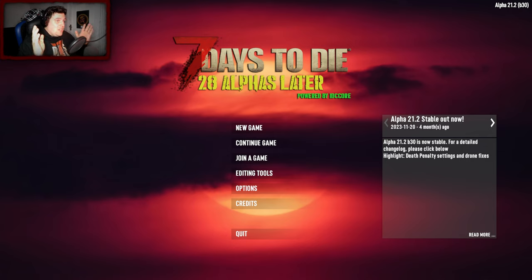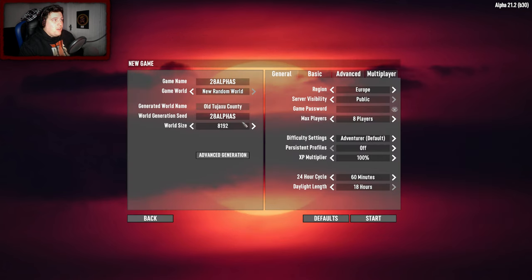That's right, brand new series - 28 Alphas Later. I've never done this overhaul mod before. It changes a lot of the base vanilla game of Seven Days to Die, makes it more prolonged in progression, harder enemies, different tweaks. One of the main things I read in the notes when downloading this mod is zombies will only die by headshots, fire, and explosives. So I think I'm going to go into demo expert in this series.